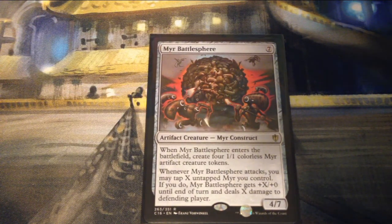Mirror Battlesphere is seven generic for a 4/7 artifact creature Mirror Construct. When it enters the battlefield, create four 1/1 colorless Mirror artifact creature tokens. Whenever it attacks, you may tap X untapped Mirrors you control — if you do, it gets plus X plus zero until end of turn and deals X damage to the defending player. Seems good.